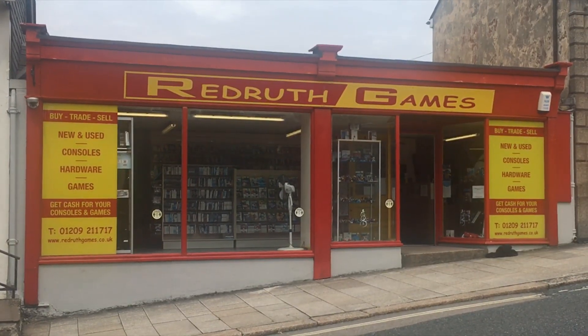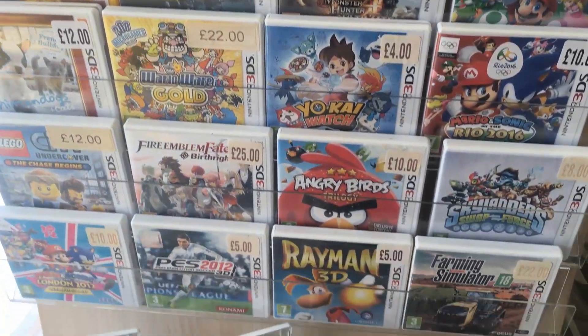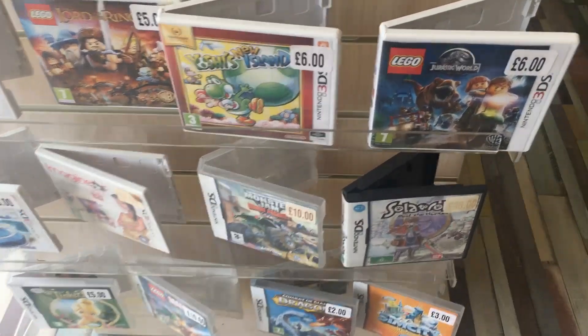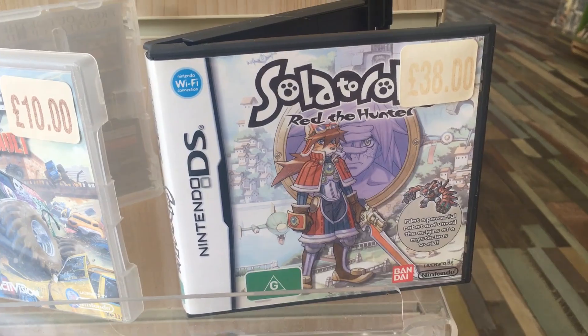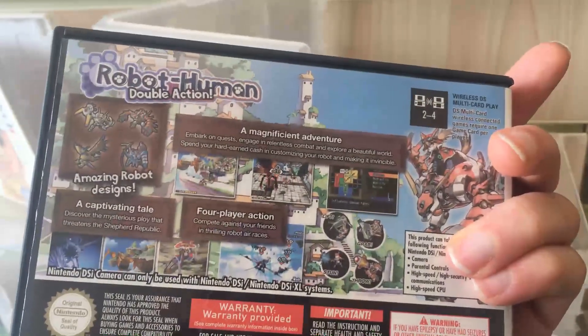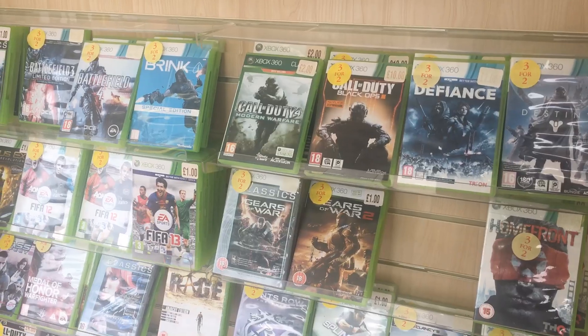Our next destination is Red Roof Games. In Red Roof I was instantly greeted by 3DS and DS games, and one game in particular really drew my eye — Solar Torobo Red Hunter, a game where you play as a dog boy and it's an RPG with mechs. I have no idea why I didn't pick this up; that's a really good price on this game. I just caught myself slipping, but oh well.